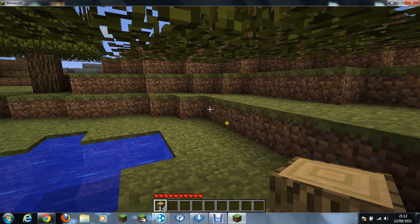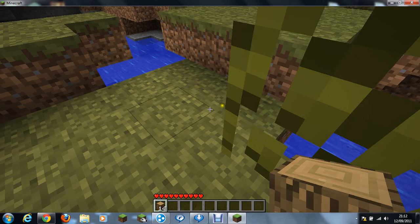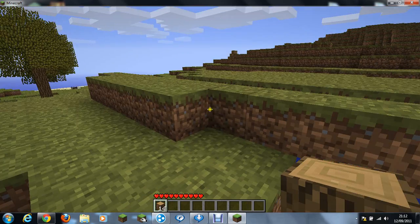Alright, I've got 14 pieces of wood — that's good. Next objective: locate coal. And if you can't do that, don't panic, it's okay.